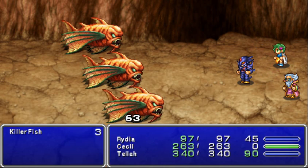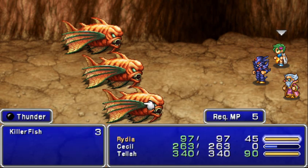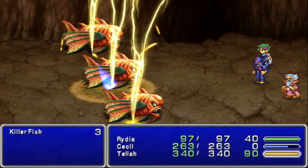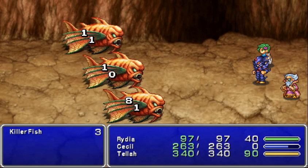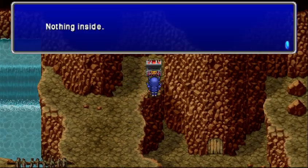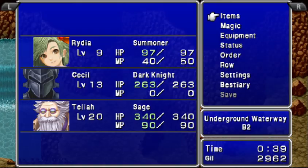Square probably should have made the monster encounter rate in this game a little lower, because sometimes you'll take three steps and get a monster, take another step and get another monster — really quite annoying. That does help you level, though. And that ice rod will go to Tella.